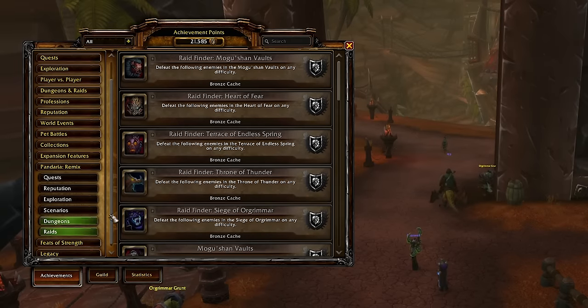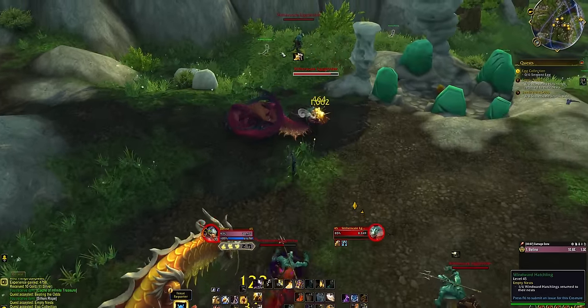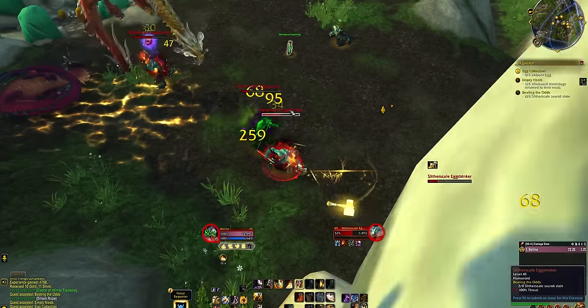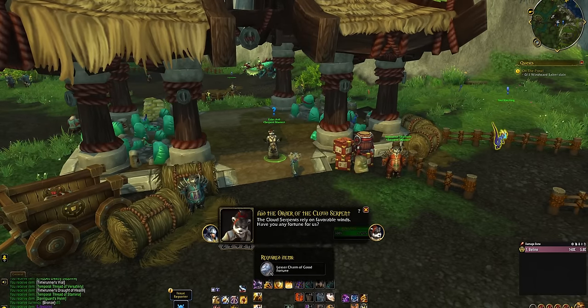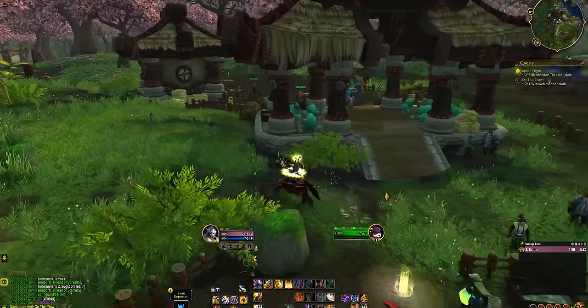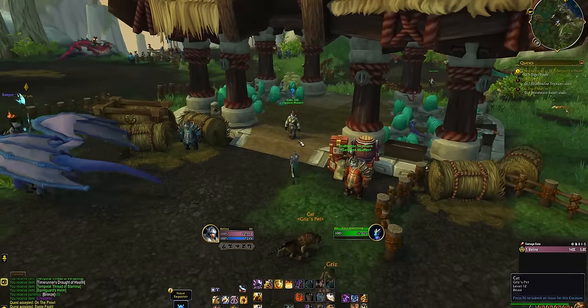Speaking of those reps, they'll be pretty easy. Just like with Time Walking, this has bonus reps. So far we've found that the Order of the Cloud Serpent has a 100% bonus attached, and others are likely the same. There are also new repeatable turn-in quests for every faction, asking for 10 of the farmable Lesser Charms of Good Fortune currency from Timeless Isle mobs and things like that. So you could go do your regular dailies, or you could just get a whole bunch of charms from doing literally anything else and turn those charms into rep. That theme of freedom and generosity with progress is absolutely running through this mode.